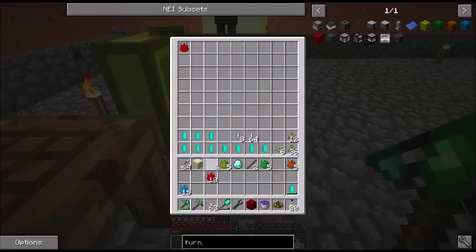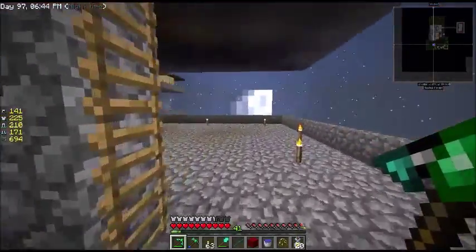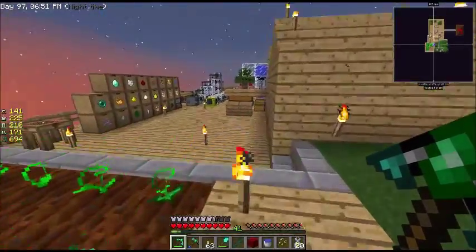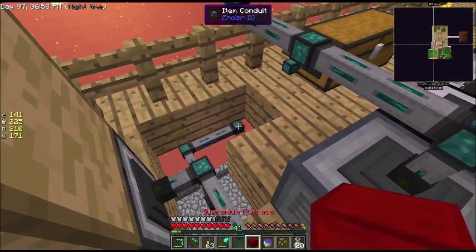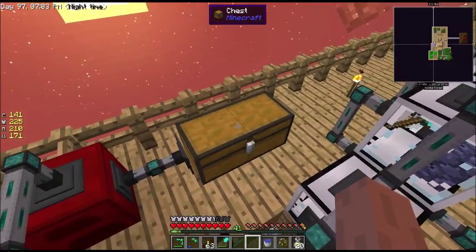Let's put all of this Essence back in the chest and let it build. Let's go back upstairs. What we're going to do is put this right here. I've already got a chest — you can see I put the coal in.